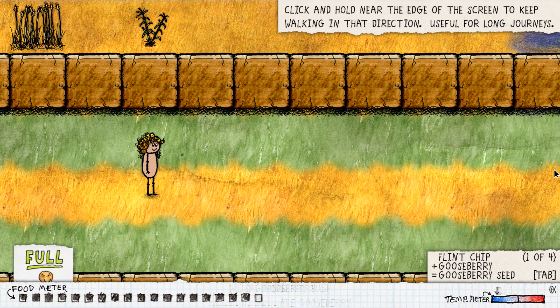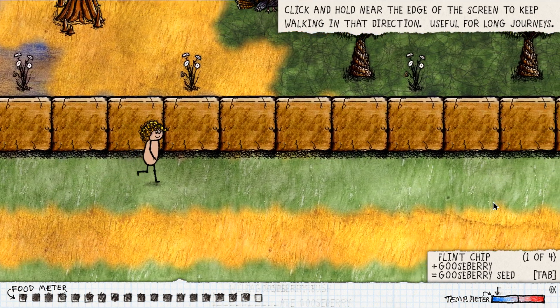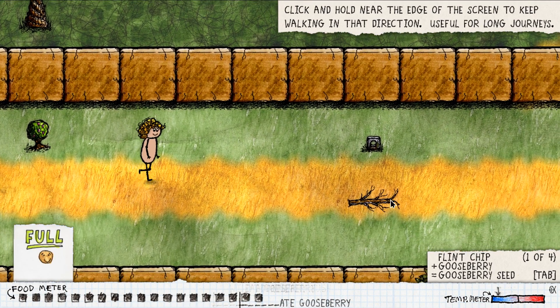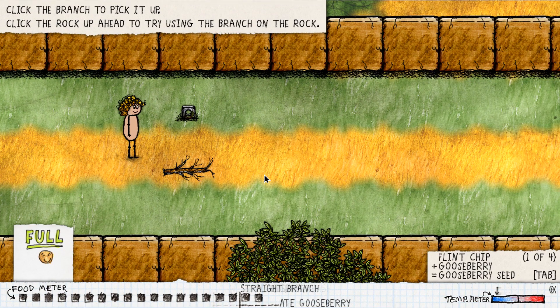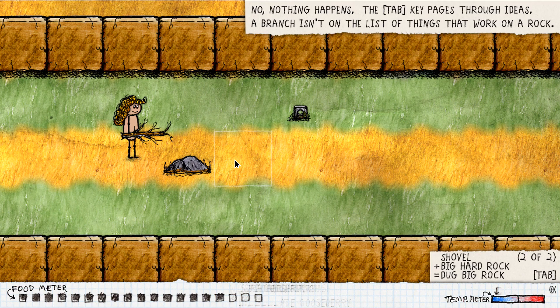Move near the edge of the screen to keep walking in that direction. Oh, more berries — come back, eat. Click the branch to pick it up. Click the rock up ahead. Try using the branch on the rock — nothing happens. The tab key pages through ideas. The branch isn't on the list of things that work on a rock. So stone plus big hard rock, or shovel plus big hard rock.